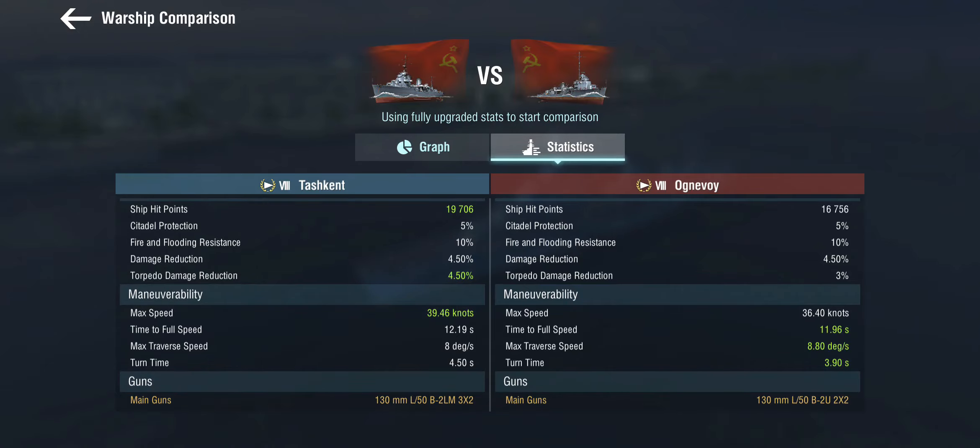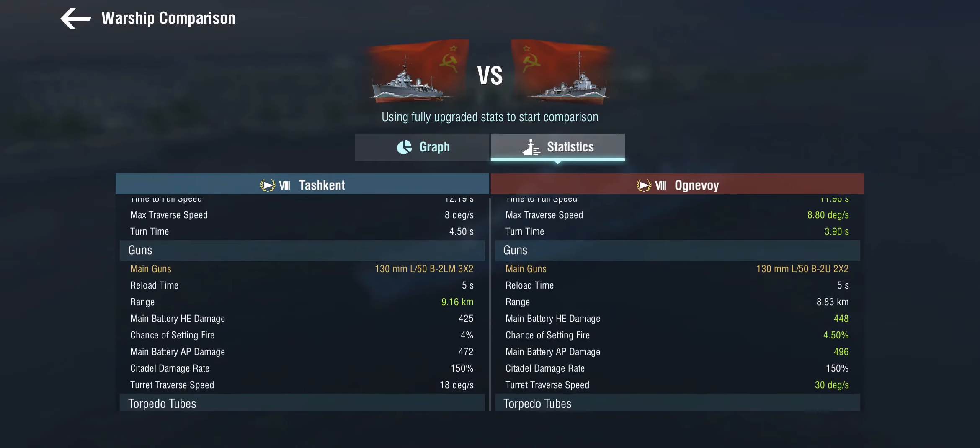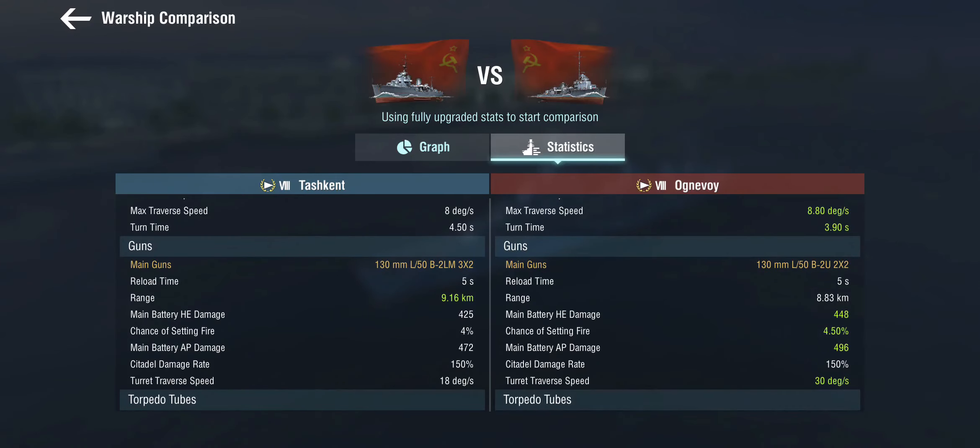The Ognivoy has somewhat better maneuverability than the Tashkent, because this thing is almost light cruiser level of maneuverability. The Ognivoy gets only two dual-purpose twin turrets, and while they do a bit more damage with a slightly better fire chance because they are slightly more modern guns, the Tashkent's guns have the better range.